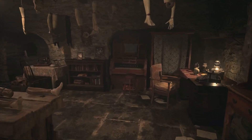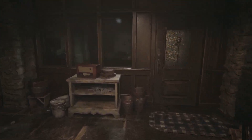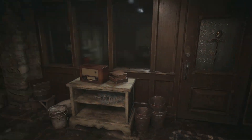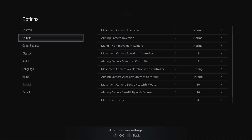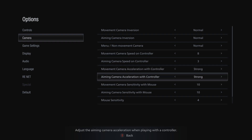If you want better overall precision with your movement and better reaction time, certainly try out these settings. Quick recap: options > camera — 8 on movement camera speed on controller, 3 on aiming camera speed on controller, and strong for both the movement camera acceleration and the aiming camera acceleration with the controller.